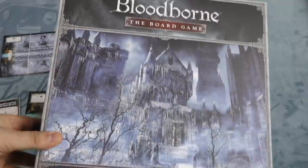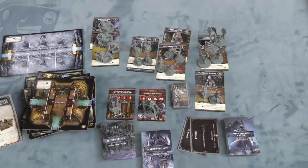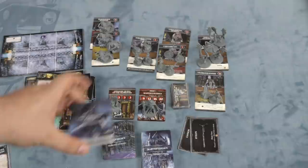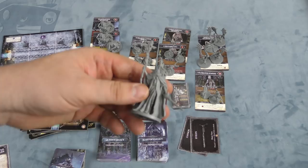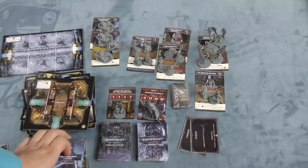Then we have the Forsaken Cainhurst Castle expansion, very similar in format to the last one. This one has actually the nicest and brightest rooms I've seen in the game so far — a bunch of castle rooms. These rooms are only used in this particular scenario. It features what's called a branching campaign: chapter one is the Forsaken Castle, and then you have the Queen's Legacy and Martyr's Legacy, which will bring you against either the old king or Annalise, Queen of the Vilebloods. How that splits, you'll probably be making decisions in the deck.